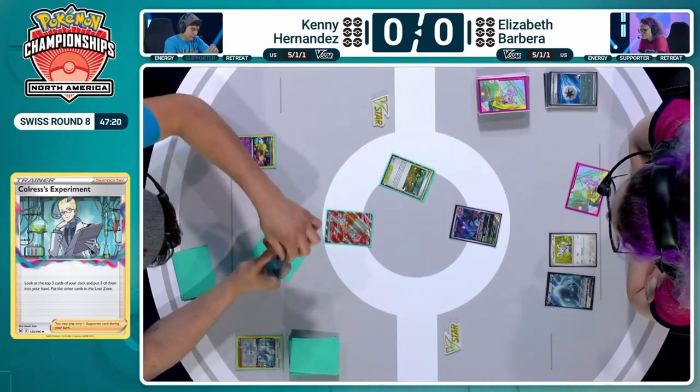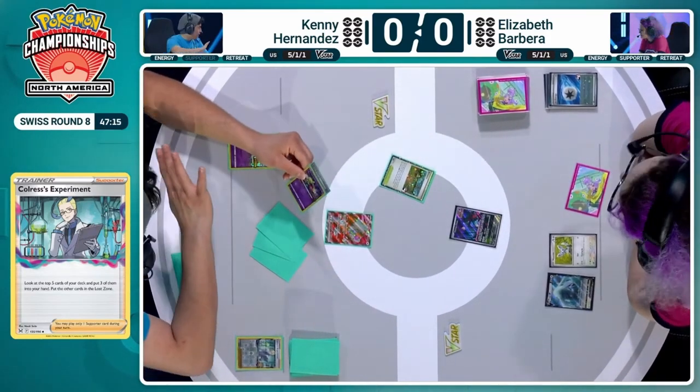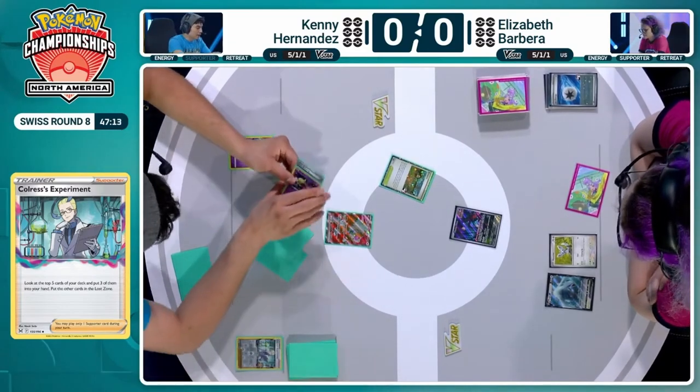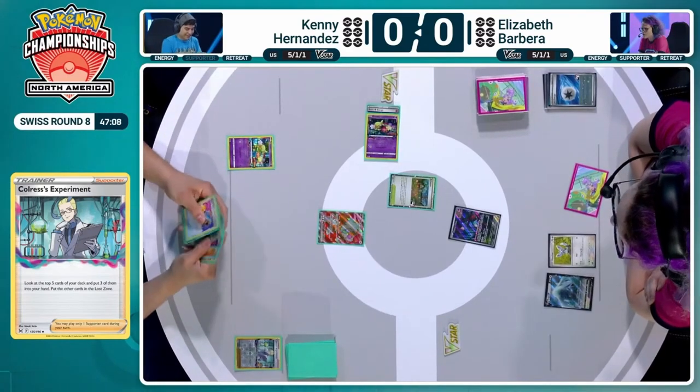Elizabeth might be playing Fluttermane for other reasons, things like the Iron Thorns EX, and just getting this extra benefit and finding the utility of this card on Turn 1. So crucial, and could be causing huge headaches for Kenny.